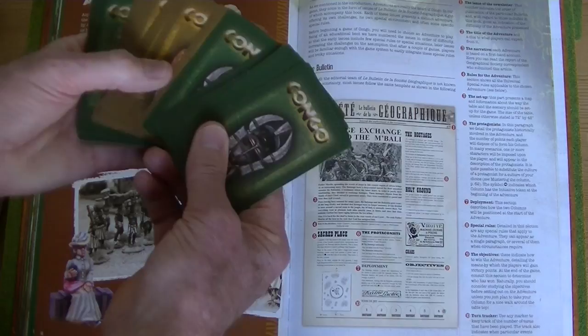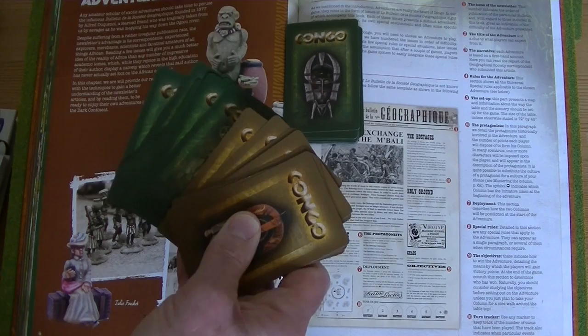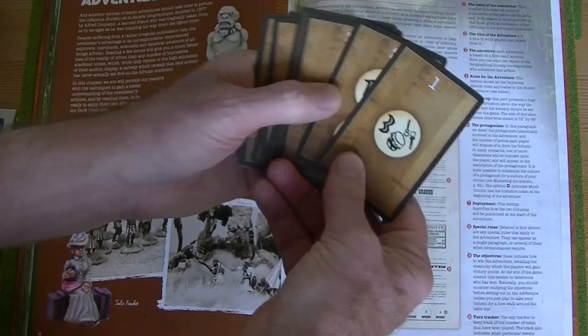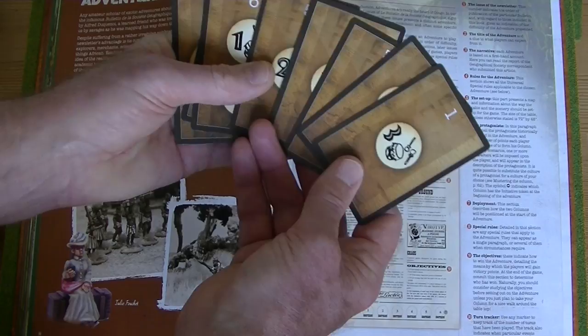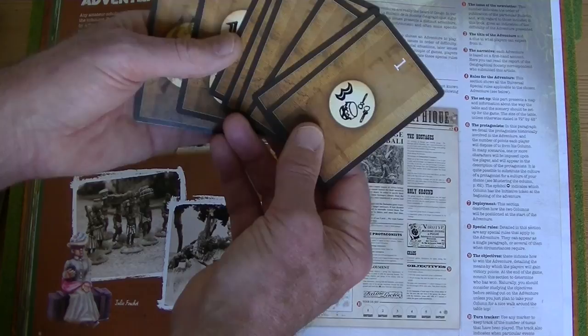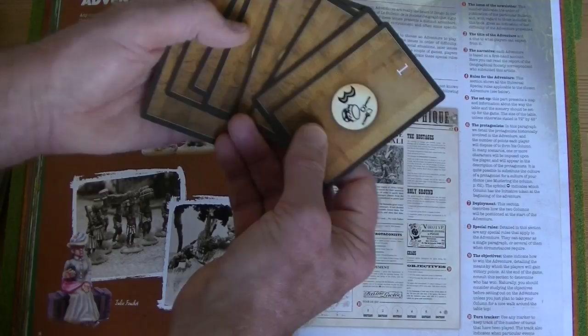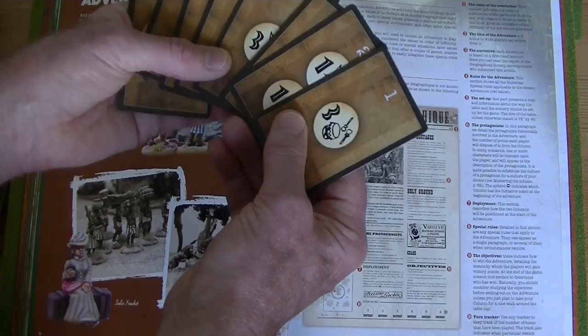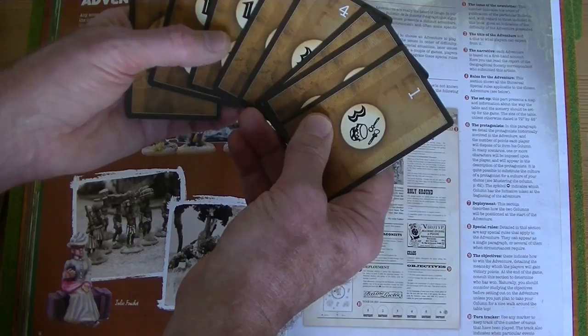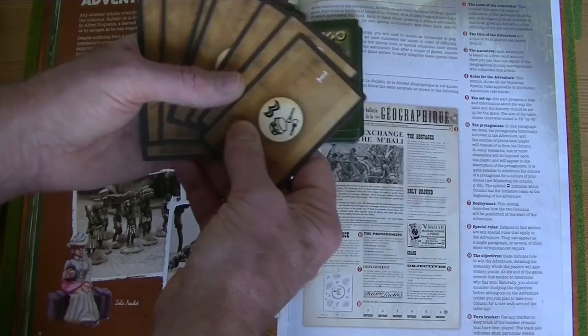Each player's cards are divided into two types. You have seven cards that are known as action cards — just look at the clever, characterful descriptions on them. Each turn you pick three of the seven cards. They're always face up, always available for the player to view, and you deliberately choose three particular cards out of the seven. The turn is divided into three action steps, and for each action step you play one of these cards.